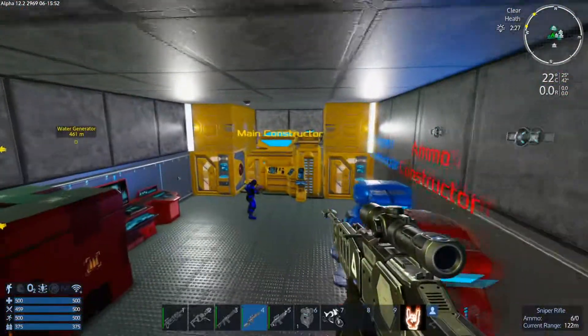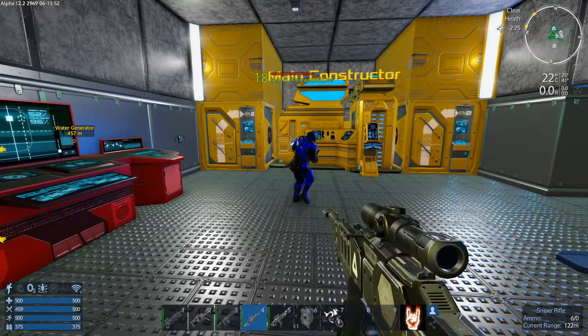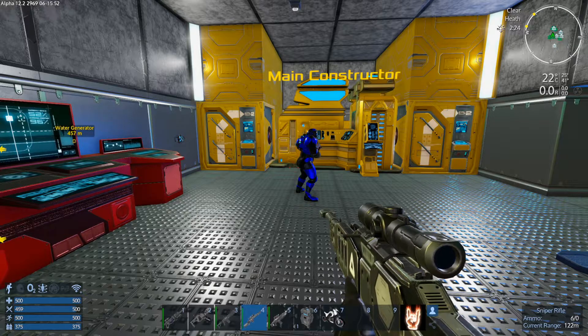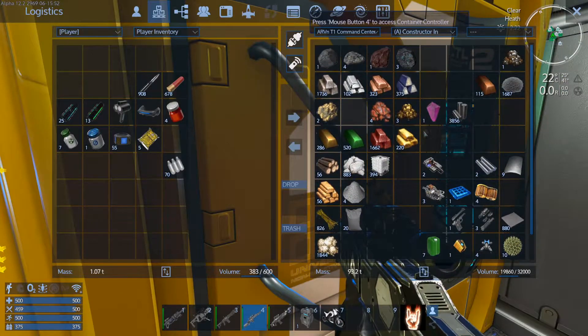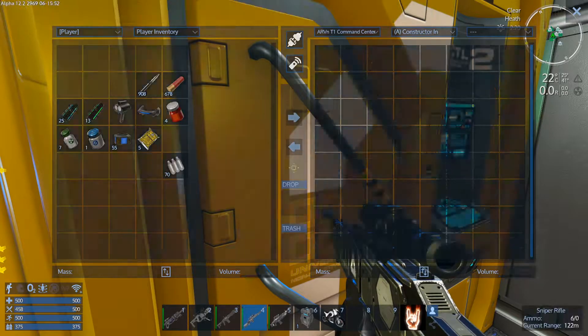The awesome thing about the laser rifle ammo is that it doesn't require really any resources apart from elemental pentaxid and carbon substrate. How much do we got? We have one raw pentaxid. I'd keep it up like 25, which would make a lot, but it would make one.